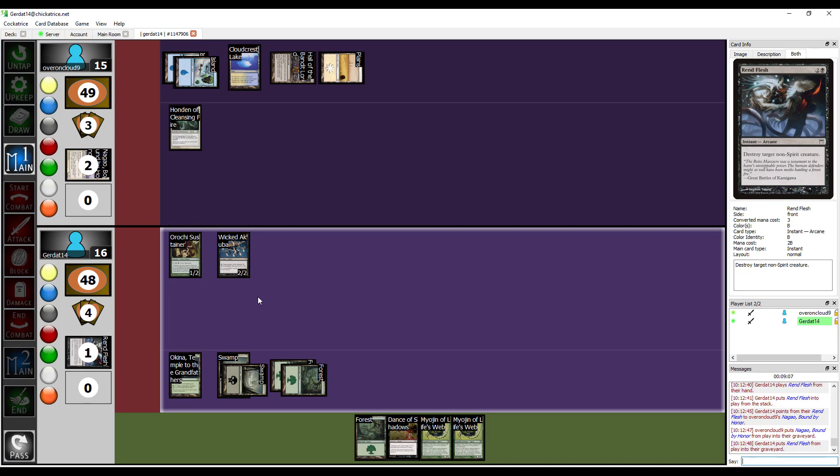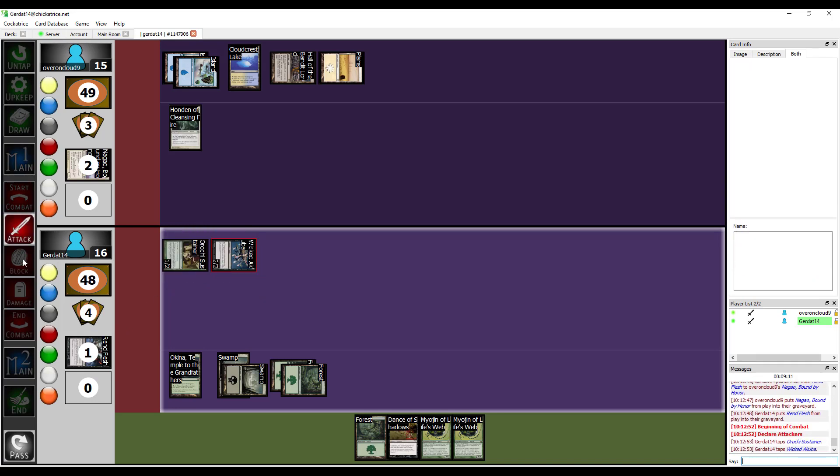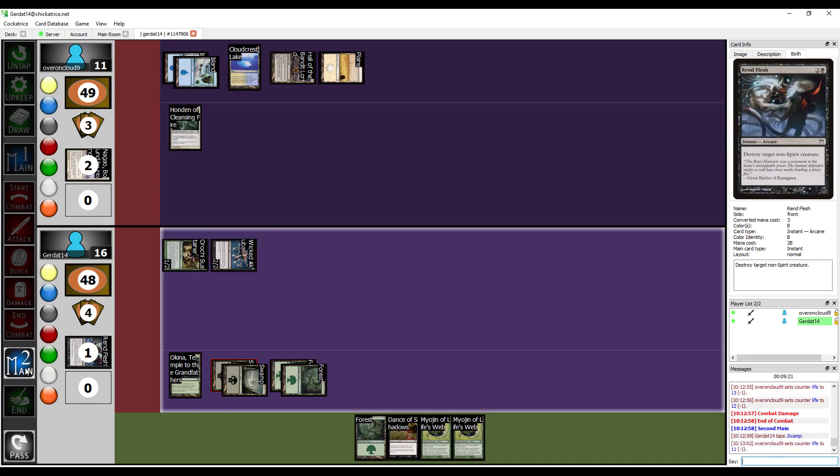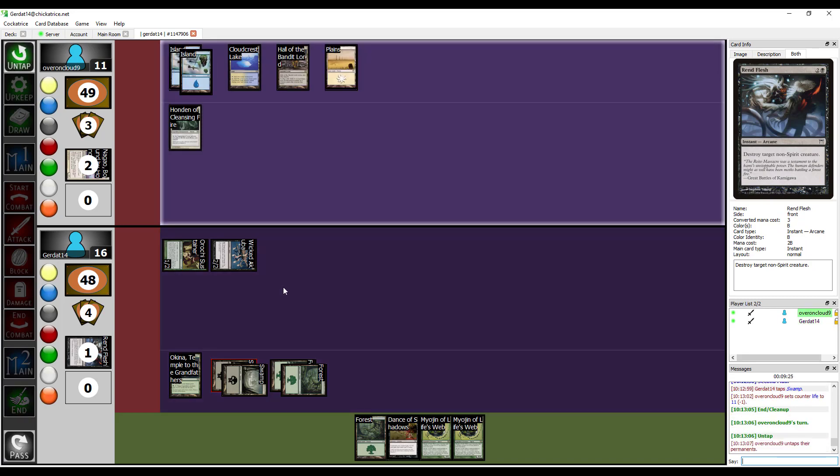Then I'm going to swing at you for three. I take three, so I'm down to twelve. During my main phase two I'll spend an additional black to deal an additional damage with Wicked Akuba. So wicked. I'll end.